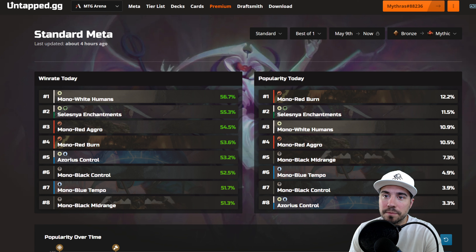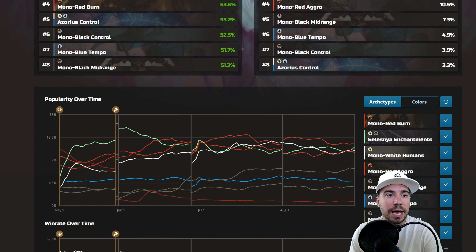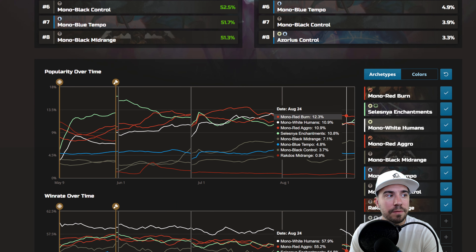Here's what we've got going on in Standard best of one: Mono White Humans, Celestine Enchantments, Mono Red Aggro, Mono Red Burn. We see Azores Control getting a little bit better, Mono Black Control also in there, Mono Blue Tempo and Mono Black Midrange. In the current meta, you can see heavily, heavily played decks.